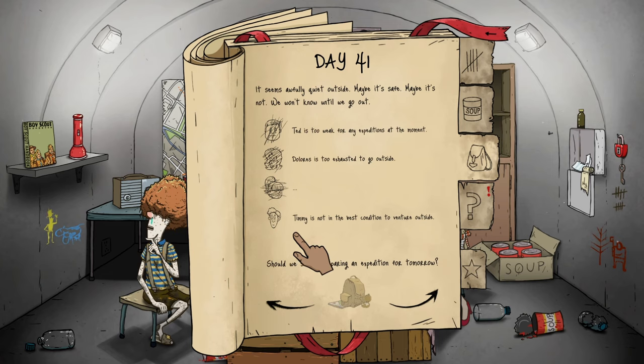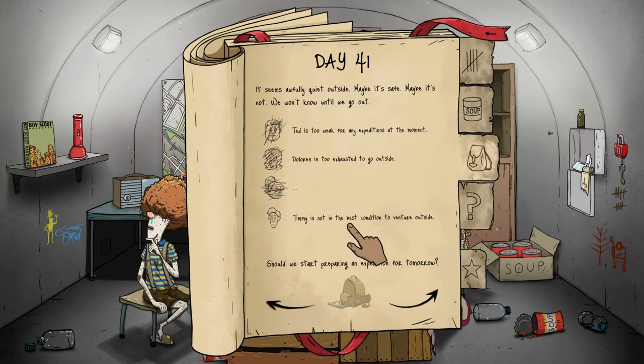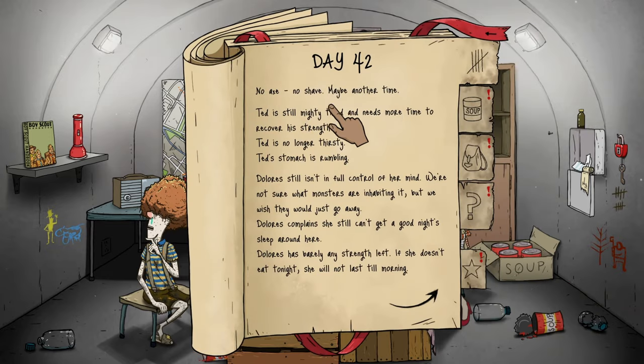We are still low on water. We are now richer in some supplies but we don't feel very good about it. We were so afraid for Timmy but he came back and is safe. Ted is tired and needs water to survive. Dolores has not eaten for a while and is unpredictable. We can't send Timmy out next — if we did it would be the biggest Hail Mary. We didn't pack any razors when we came down and now some of us can be confused with Sasquatch.